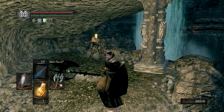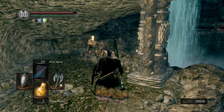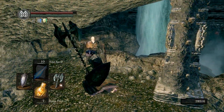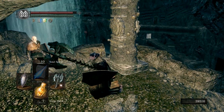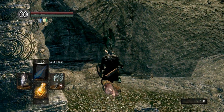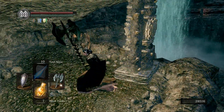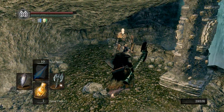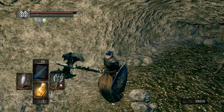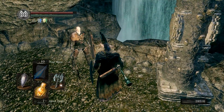We're over here in the Catacombs with Patches, and instead of saying I'm not a cleric, I'm going to tell him I am a cleric and see what he does. I've made a backup save file so I can show you what happens. If I tell him I'm a cleric now, he's not going to ask me down in the Tomb of the Giants, so I'll just not interact with him for the time being. Let's see what he says.